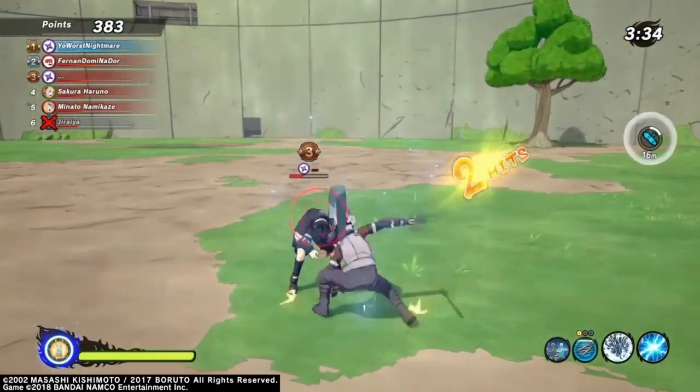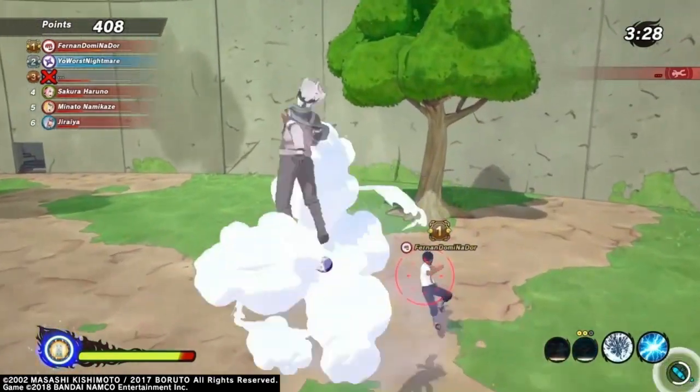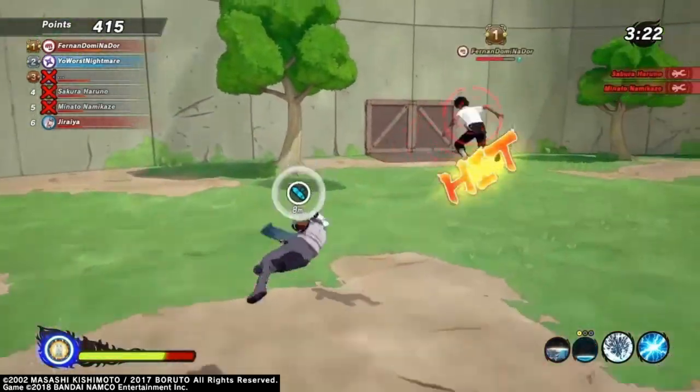Hold on now — who's throwing that Demon Wind Shuriken sitting there blocking? I'm not gonna open it up. Stop playing — this man really came and tried to take my kill. Did y'all see that? You see the charge string? I hate that they make you move so damn slow too.